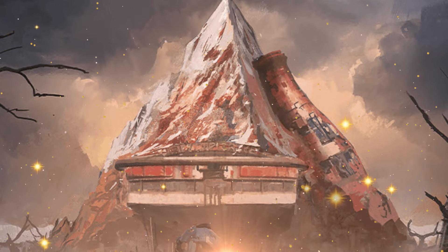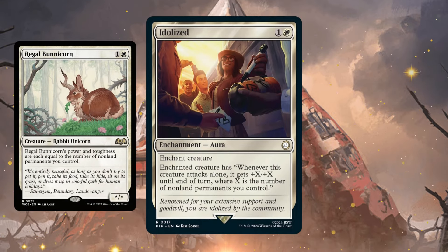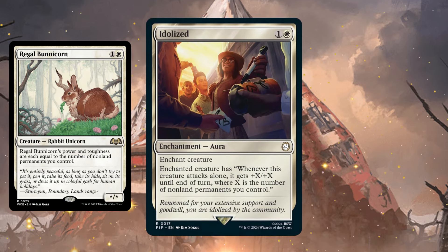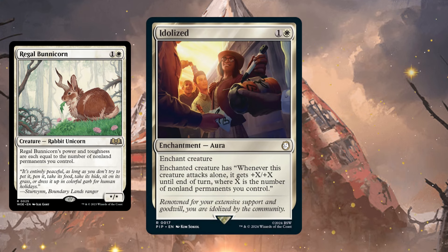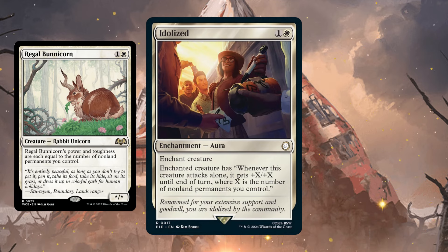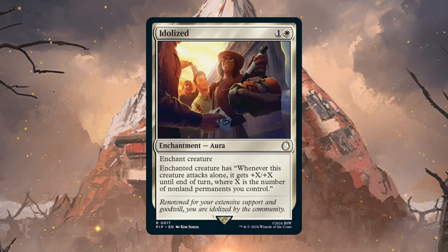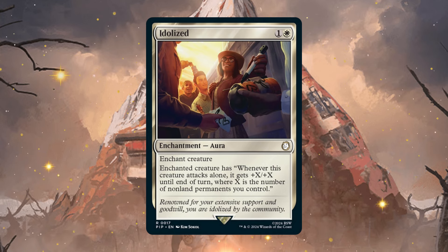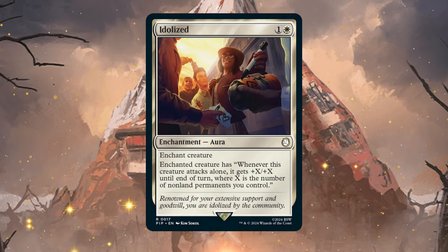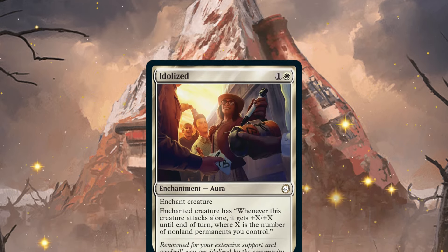Another interesting aura I want to highlight is Idolized. It reminds me of Regal Bunnicorn — the more non-land permanents you have on the battlefield, the more power the enchanted creature gains. With the commander making junk tokens and lots of enchantment auras or equipment on the battlefield, having 10 non-land permanents is pretty easy. The one downside is the creature has to attack alone, but that's not really a big downside if we stack all our enchantments and equipment onto one creature — maybe our commander — and swing in for a lot of damage, possibly commander lethal.